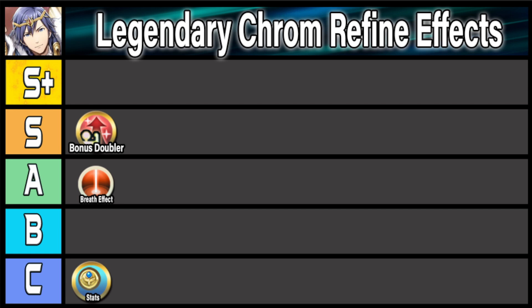Another effect that could make him much more consistent is Time's Pulse. As an infantry unit, Krom can already inherit Time's Pulse 4, which is nice, but having it built into the weapon — like Young Rebecca — makes it much more consistent and also opens up the C slot so you could run something like Attack Speed Oath. I think Time's Pulse would be a really powerful effect he could get, so I'm going to put it all the way up in S tier, though it isn't the best effect he could get — we'll talk about that in a little bit.